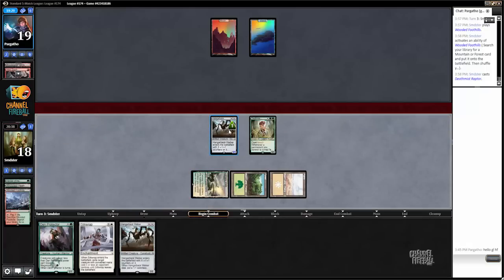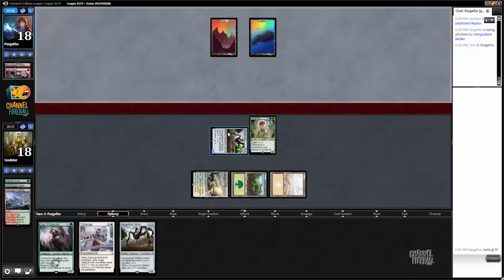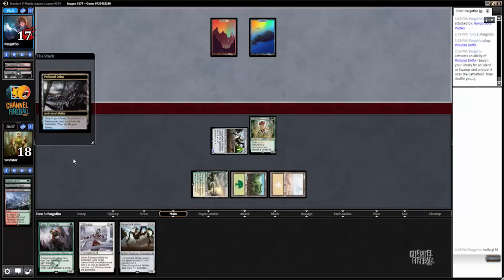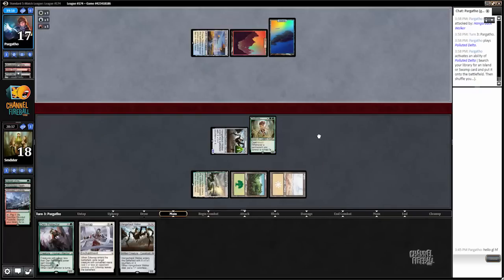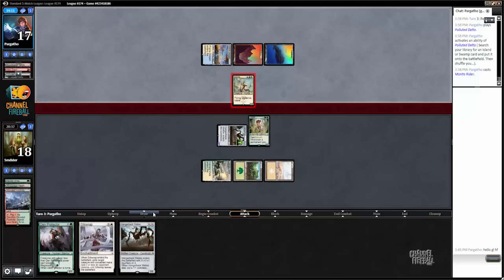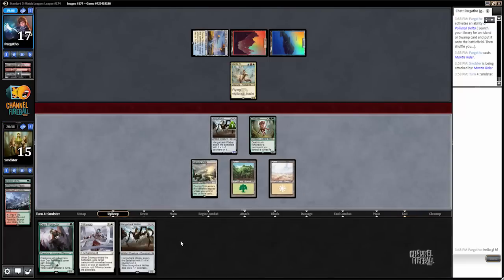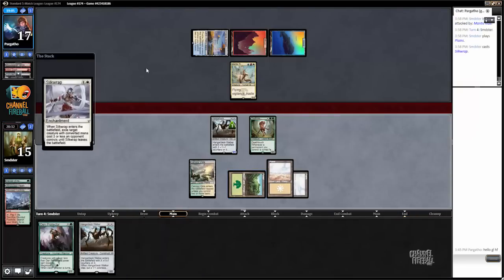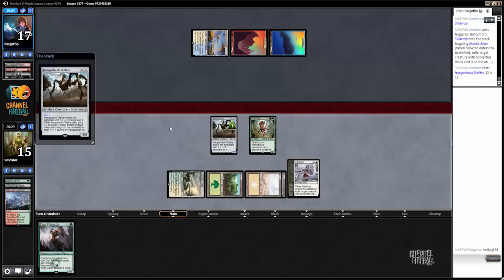Basically I just want to spend all my mana this turn. The other option would have been to play the Hangarback and level up this one. Neither is particularly horrible against Radiant Flames — if this dies who cares, and this I can get back with Den Protector later. Okay, there's a Mantis Rider to Silk Wrap. Now if we draw a land we'll be able to cast Silk Wrap plus another Hangarback on our turn, which sets us up to deal more damage and use our mana more efficiently.